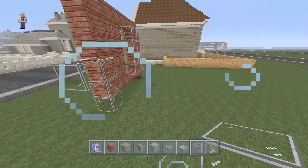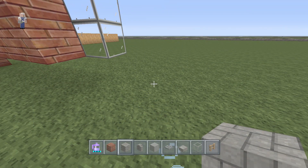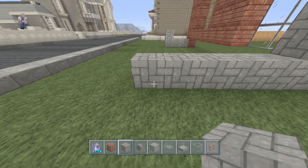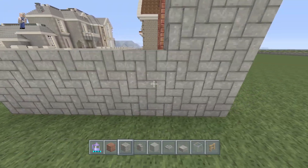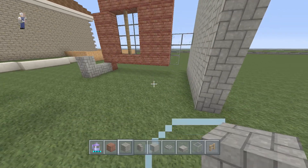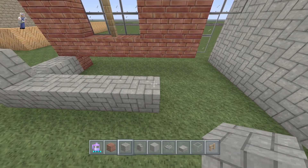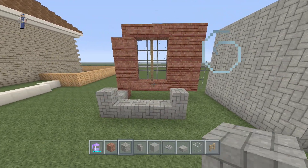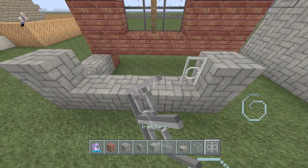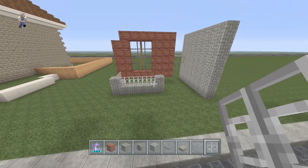This is going to be our door area. On the other side we're going to have cobblestone coming up, and the cobblestone will actually come out a little bit farther in front of the brick. We'll refine the exact number now — have the cobblestone come all the way over and stop right here. This is going to be our front porch. We're going to take out some iron bars and the iron bars will be like our railing for the house.